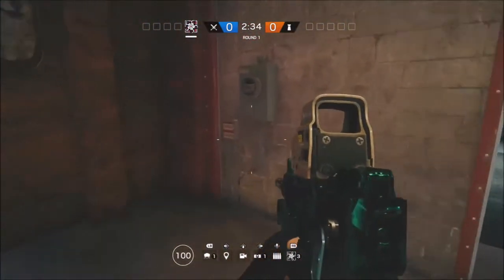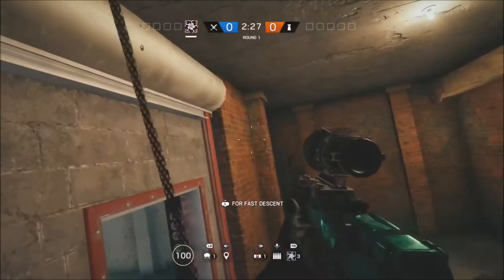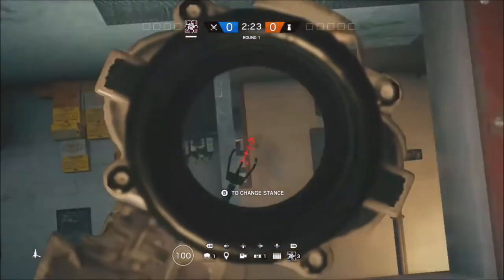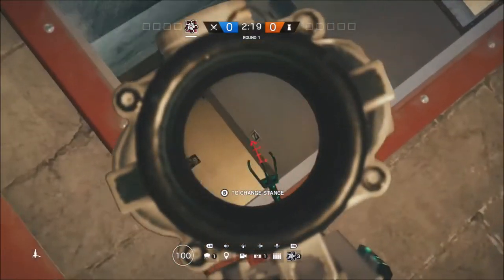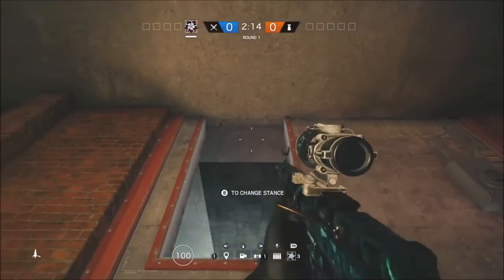What you want to do is just have any operator spray a few bullets out, then come to this corner, sprint towards the wall, then reload, and you will find a repel option — just hold A or X or whatever console you're on. As you can see, you can hang upside down inside the building and get a good few shots at enemies coming through the doorway there.